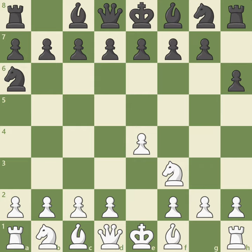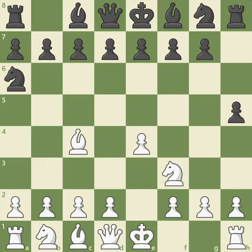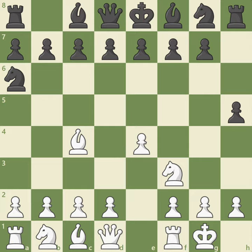White follows this advice with bishop to c4, controlling the center and placing pressure on black's weakest point, the f7 square. Notice white is ready to castle on the very next turn. Black plays h5, moving the h-pawn for a second time, which does not control any central squares and wastes time that could have been used to develop a piece. White castles the king to safety and brings the rook toward the center. Black then places a second knight to the edge of the board, reducing its square control again to only four squares, just like the knight on a6.